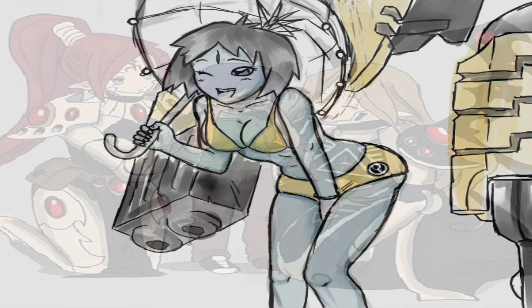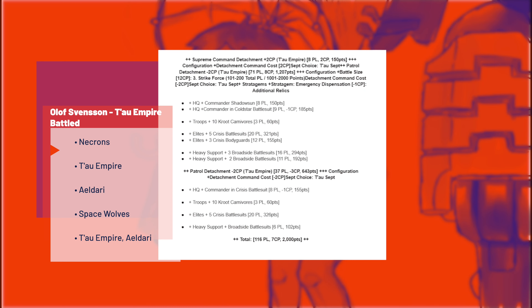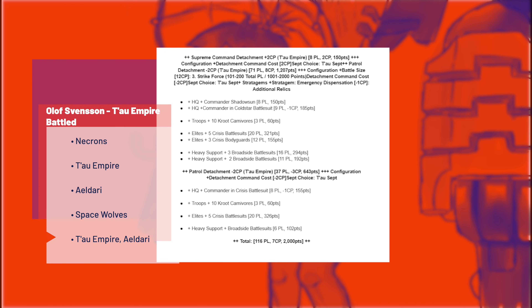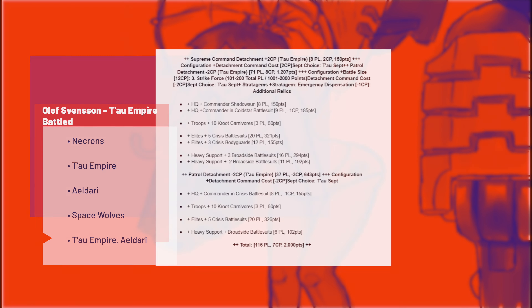Moving on to the West Coast GT, we saw Olaf Stevenson's Tau go 5-1 for second place, with a list that continues to move away from double three-man broadsides and just replaces them with more crisis suits. Olaf's games were against Nightbringer Necrons, Hammerhead Tau — he lost to the first place winner Meta Harlequins — Space Wolves, sort of a Tau mirror match, and finally beat Mechanized Eldar.